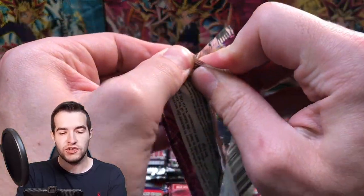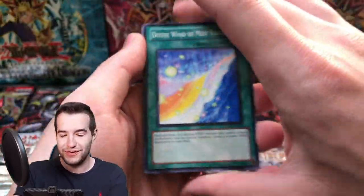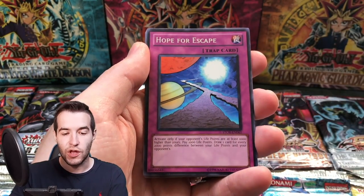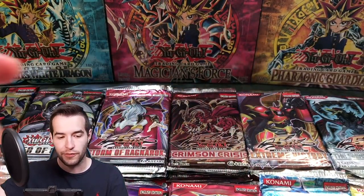Storm of Ragnarok — here we go, let's do this. Let's pull the Odin. Do you guys know I've never pulled the Ghost Rare Odin? Divine Wind of Misvalley, Needle Ball, Token Stampede, Blackwing Kalima the Haze, Hope for Escape, Kara Curry. Cash Cash — Bloodsucker and Top Runner.